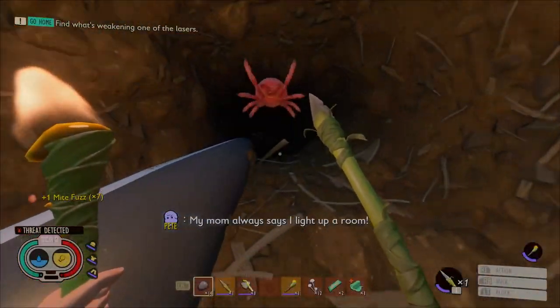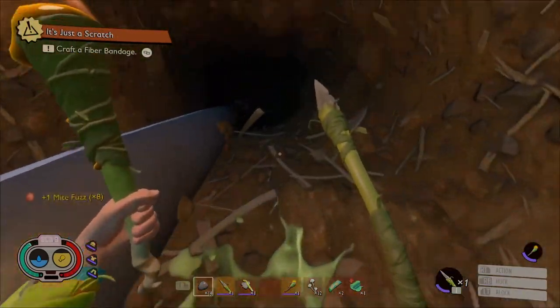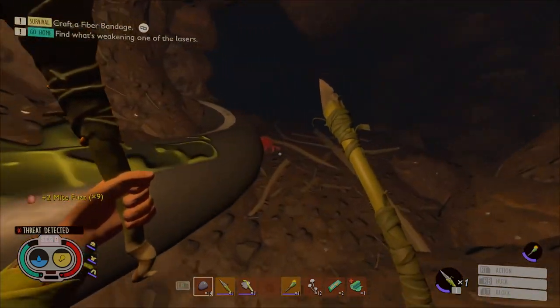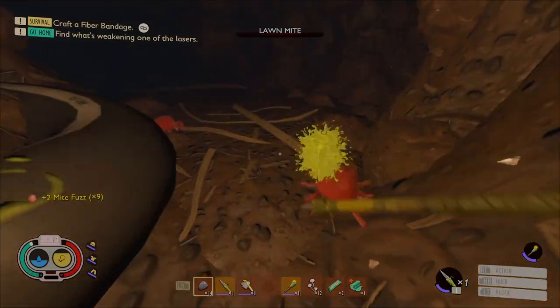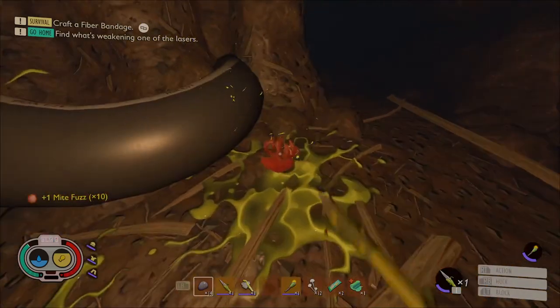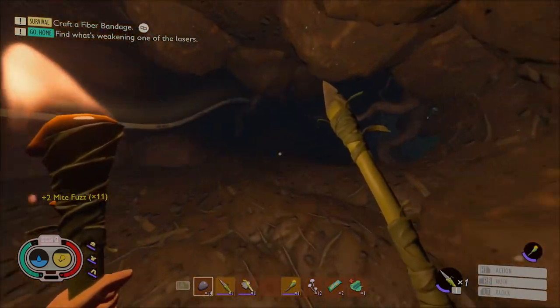Here is where the torch will come into play. And out of the darkness they shall rise — that genuinely scared me, I actually just jumped. Without the armor, that would have done significant damage. I think they can three-shot you without protection on WoE. Either way, if you get into a fight with multiple mites they can take you down, and you don't want that — especially if they come at you from the dark.